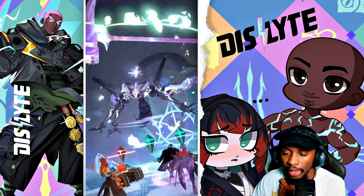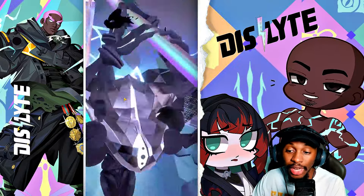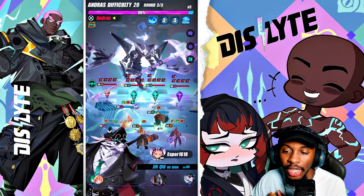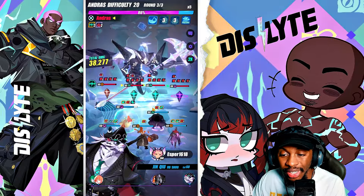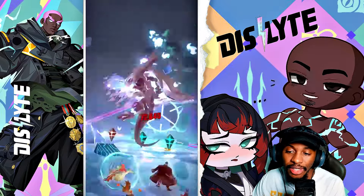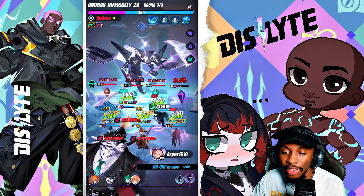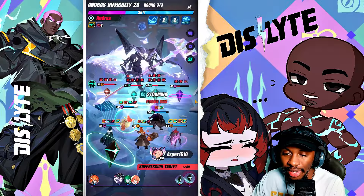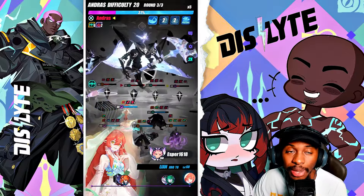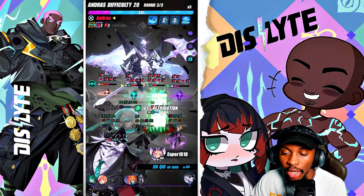I'll show you the run first and then talk about the units individually. Free to play, most will have about the Jin Cho and the Daji — everybody's at least guaranteed to have those two units, which are super effective against Andres. I would even argue Daji is just great in Ritual Miracle altogether. We're currently getting her from the Celestial Anomaly, and having Jin Cho is going to be very, very important to the run.